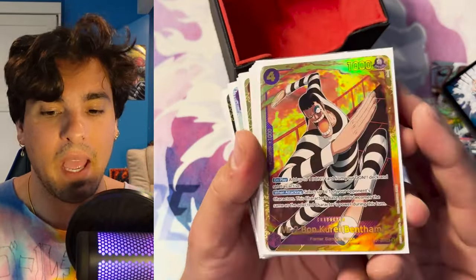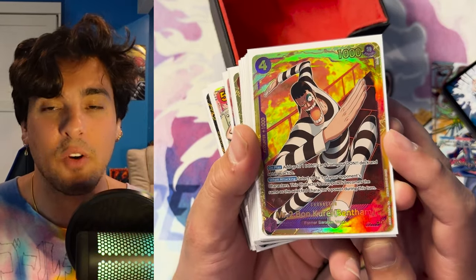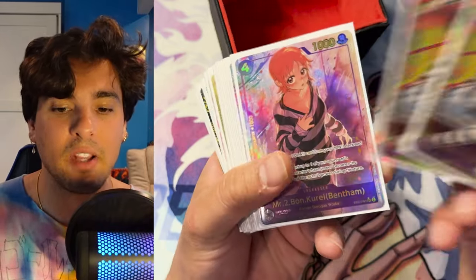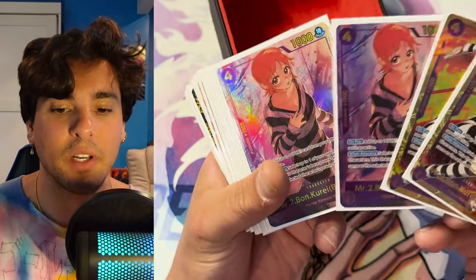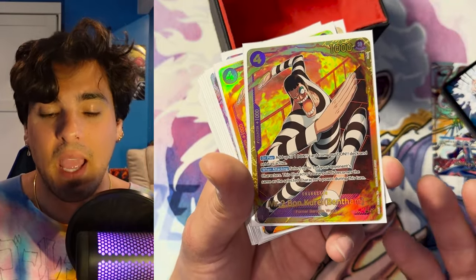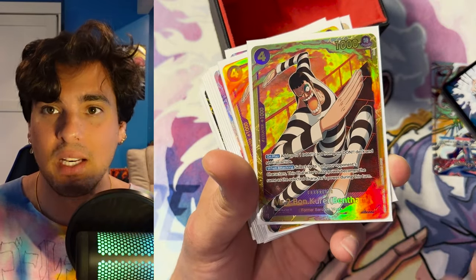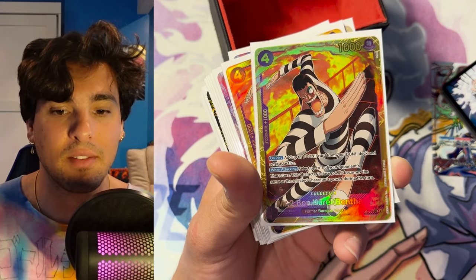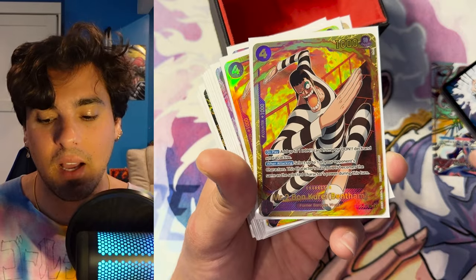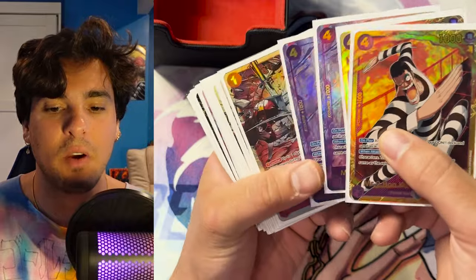First and foremost, we have our main man Bentham. Bentham is amazing — it's really great when you can just slam it down, get a ramp, and then they get punished for playing a bomb basically. I'm playing two of the regular Benthams and two of the alternate art Benthams. The way this card works is you play it, and the next turn you can choose one of their characters — this card gains that character's power and you can attack with it. When you play this card, you get a Don and active. Really strong card, very useful body, though somewhat easy to remove at only 1000 power. But they have to do that, so four of these.